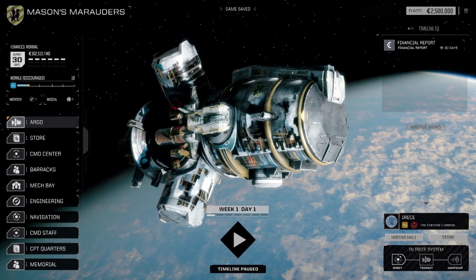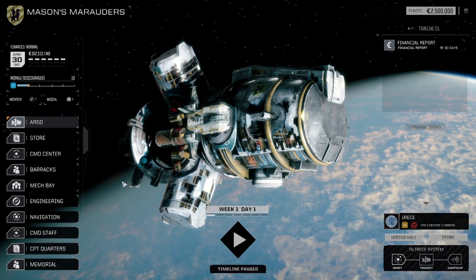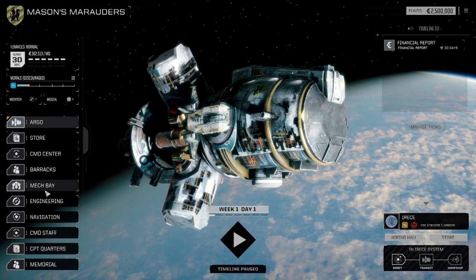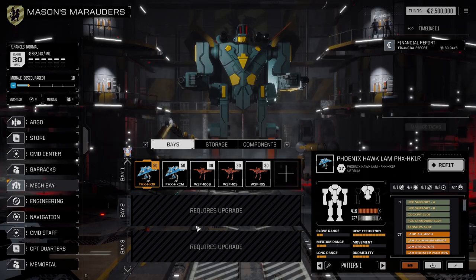Hello, friends, and welcome to a brand new Rogue Tech playthrough. Let's take a look at the Mech Bay here and see what we're starting with. I decided I wanted to play with Lambs, and they are somewhat tough to come by, so I figured we'll start with them. We've got a couple of Phoenix Hawks here and three Wasps.